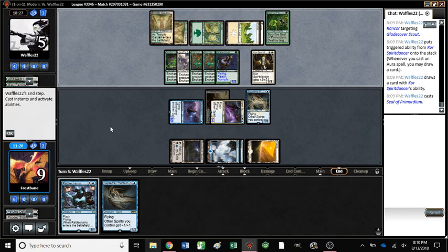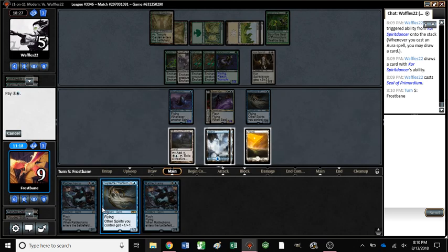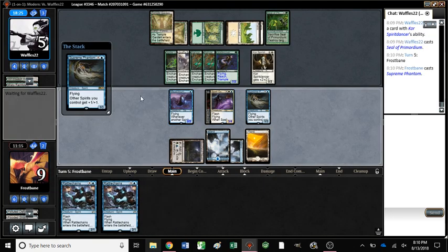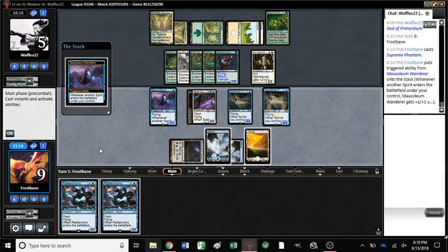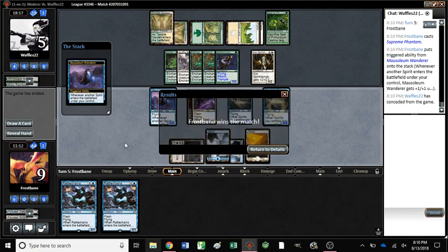Oh my god. Let me give you a quick recap. We have video evidence. So we have Supreme Phantom. Once we cast Supreme Phantom, any combination of our three creatures will be lethal damage. Unless they have removal, which we can block with Rattle Chains. Cool, we got there. Awesome.